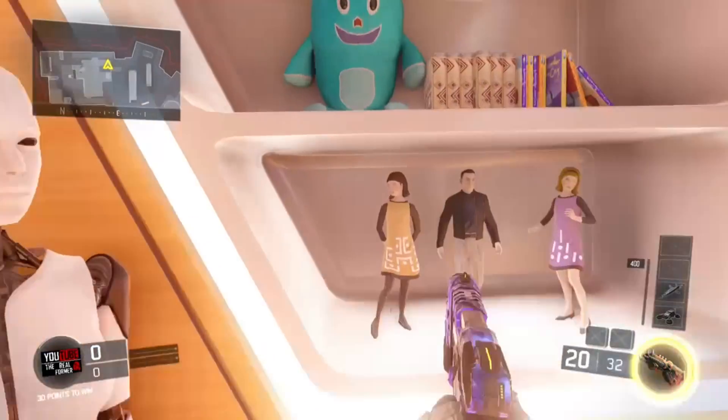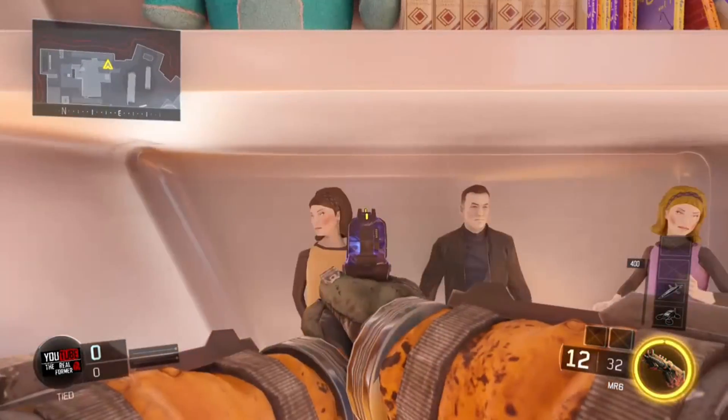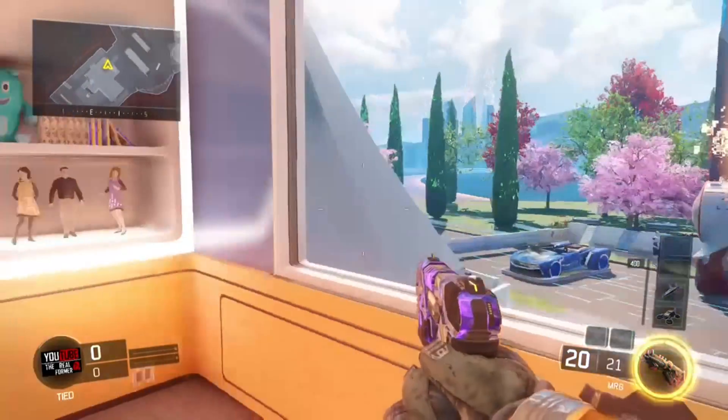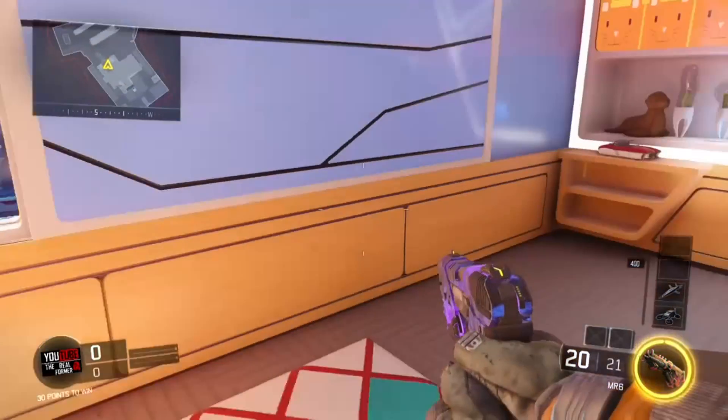Are they really action figures? It seems like they are the Nuketown 2025 mannequins — brought exactly from Black Ops 2. It's pretty mind-boggling to see that they brought these things back in such a cool way, as little miniature figures inside the kids' room. They didn't announce this was going to happen, so it had to be something the player found themselves.